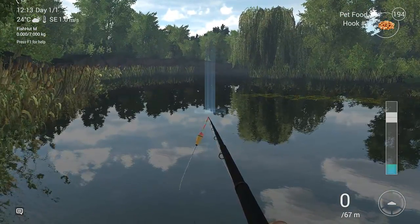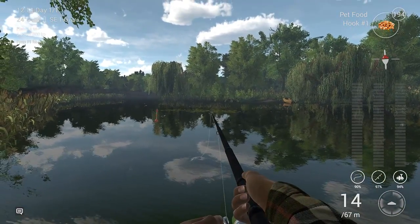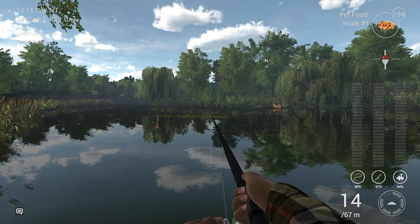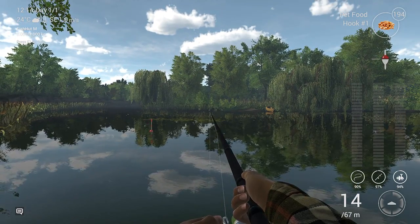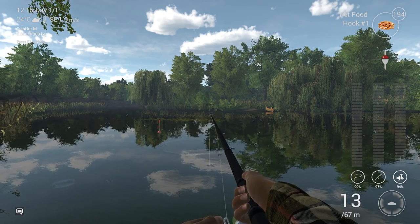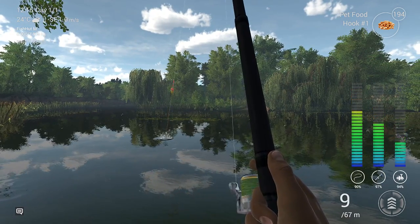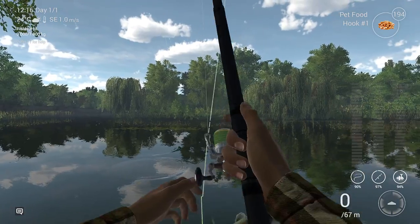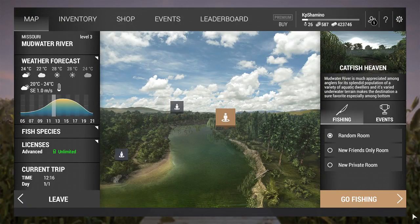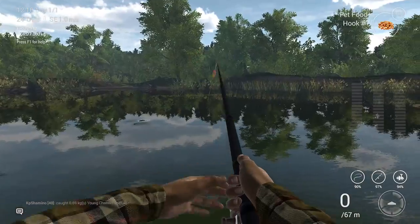Let's throw a little bit to the left - maybe I can get a catfish over there. It's really strange that they put the bite rate higher but sometimes it's still a little dead. But check that - it was a good call to go a little bit to the left! They keep biting! This is the first fish - I think it's a young channel catfish. Yeah, that's the one.